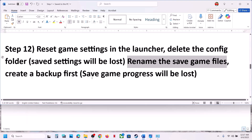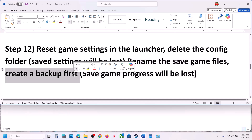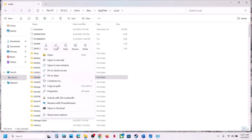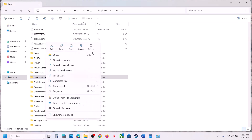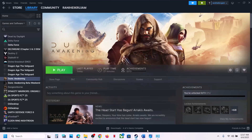Still not working: rename the saved game files — note you will lose all game progress and have to start from scratch. Create a backup first by right-clicking the DuneSandbox folder in AppData > Local, copying it to the desktop. Then rename the folder to anything you like, and launch the game to check.